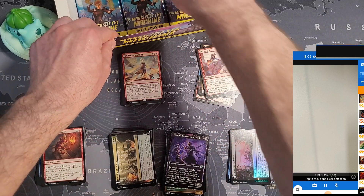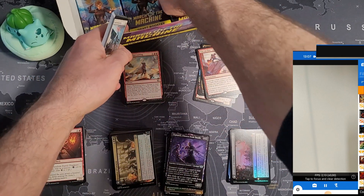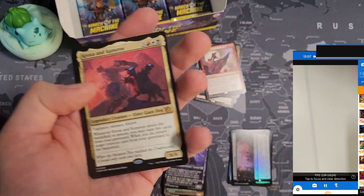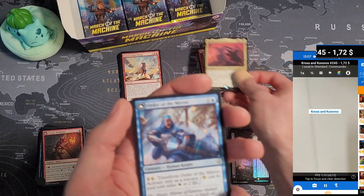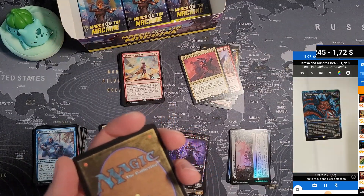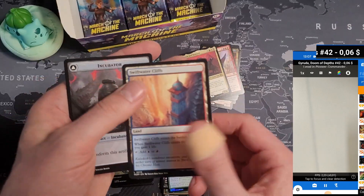All right, last stretch — I think we got nine packs left. That's still a good chance. Croxa and Kunoros — it's worth something. 1.72 — I'll take it. Double-faced card, battle, Gyruda Doom of Depths — a rare but unfortunately worth nothing, six cents. Another upside-down card, this time not a rare.